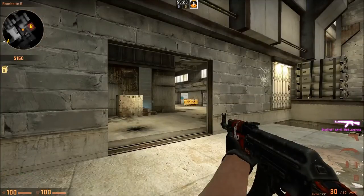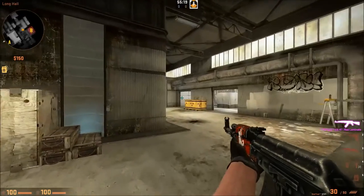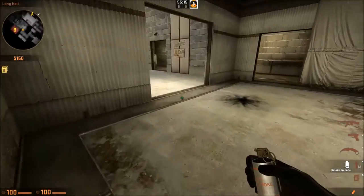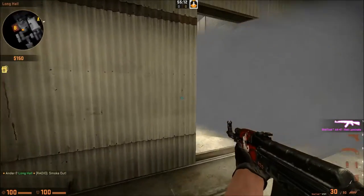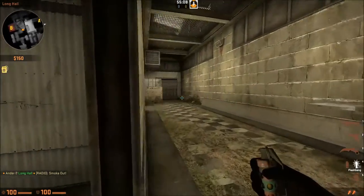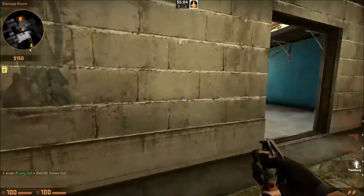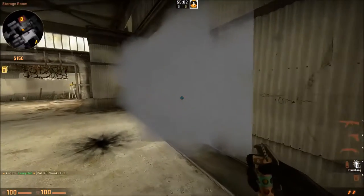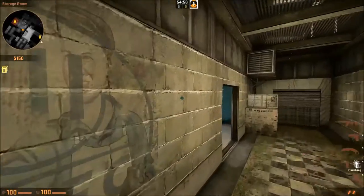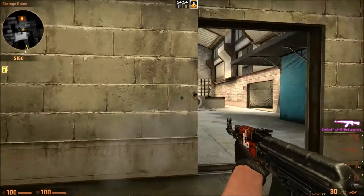If you pop the flash here, this stops the AWPer - if there's an AWPer, you can stop them from approaching you. It's quite effective to stop the initial peek, meaning you can strafe out and get them. Once you've got yourself here and if there's a smoke, don't bother creeping through - there's no point. What you want to do is get to checkers. That's the main area you want to get to. If there is a smoke, strafe over, check that area, and get headshot position.